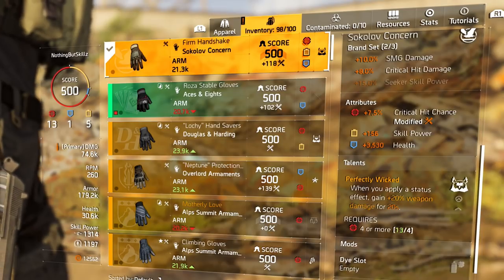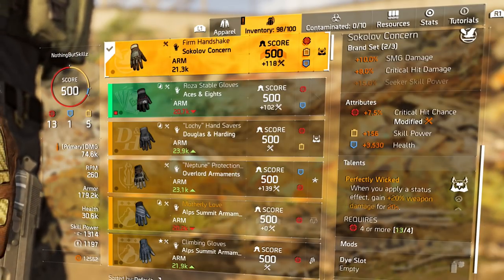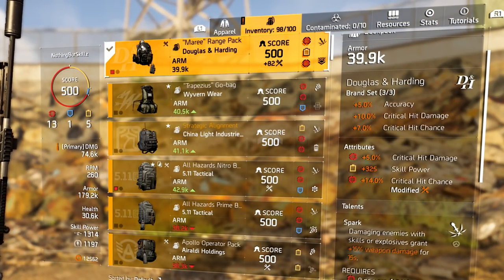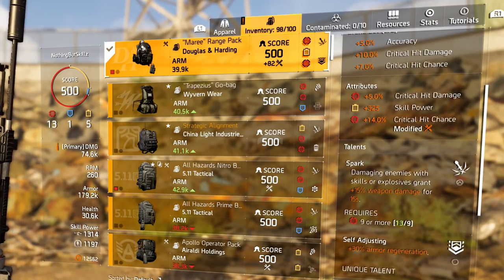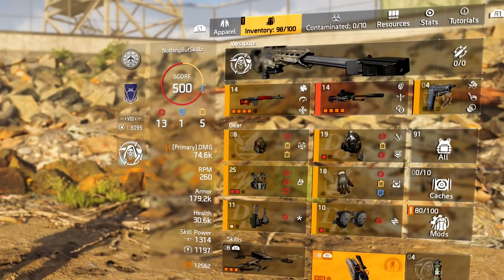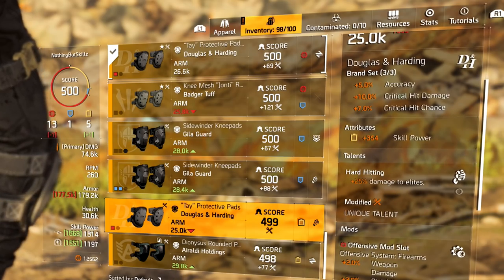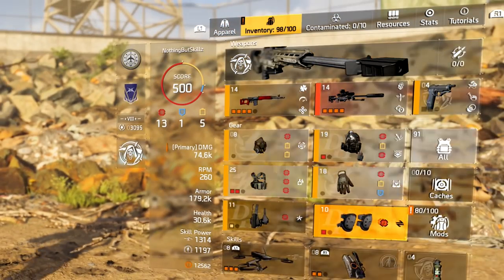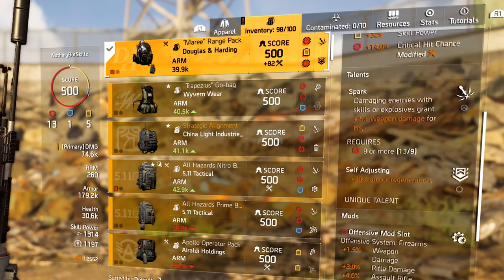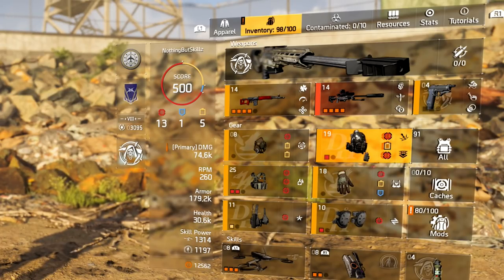Perfectly Wicked works like this: if you put a status effect on any enemy, other enemies take 20% extra weapon damage — so you get that additional 20% against the Razorback. For the backpack — third piece of Douglas & Harding — 7% critical hit chance, 5% critical hit damage, 14% critical hit chance, a yellow roll for five total yellows, Spark for 15% weapon damage, and Self-Adjusting where you want to put damage to elites. I can't find that backpack right now but that slot should be damage to elites.